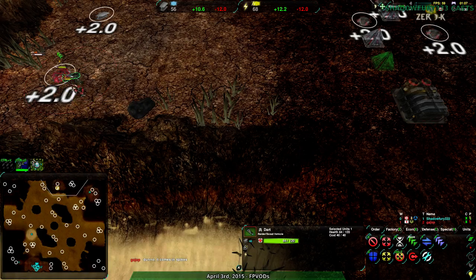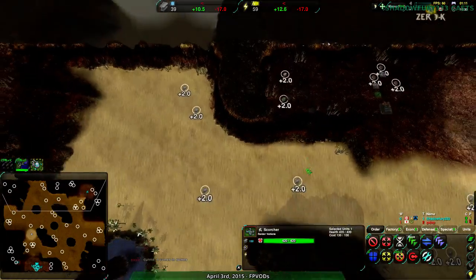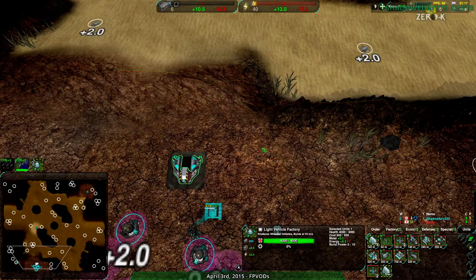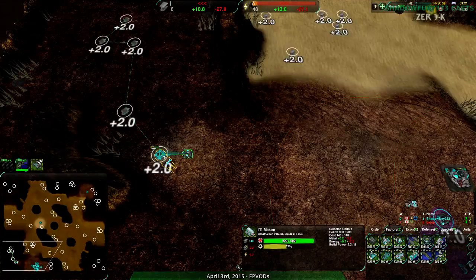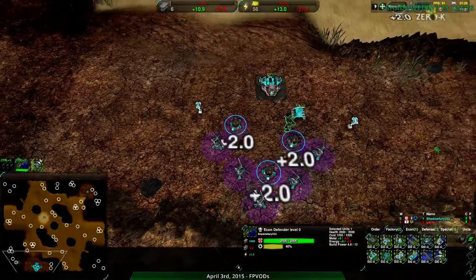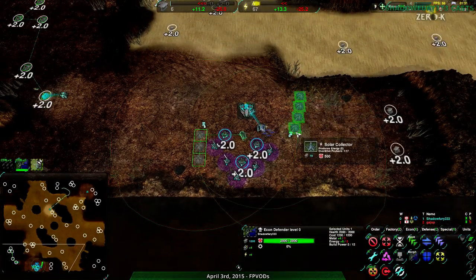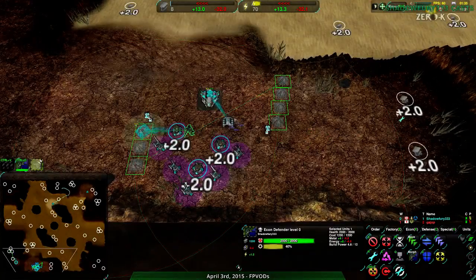That didn't go too well. I think we'll be able to do some damage with this guy though — Scorcher. Scorchers and Masons continuing to build up. The Wind Gens are 1.3. And everything else should be fine. Probably get a wall of solar, and then another wall of solar, so it's a bit harder for them to get in.